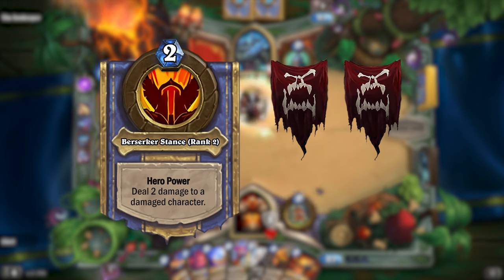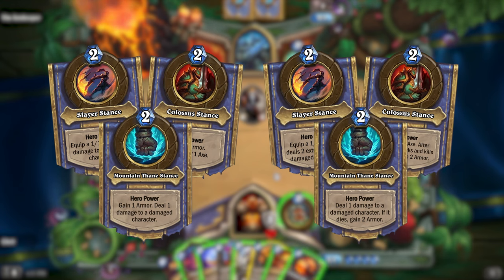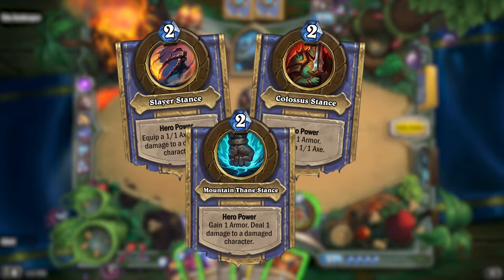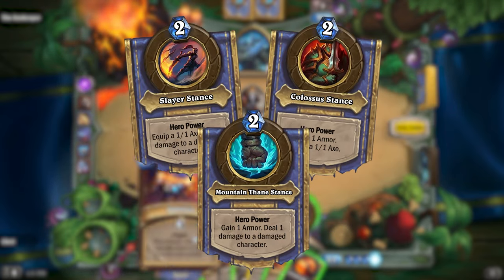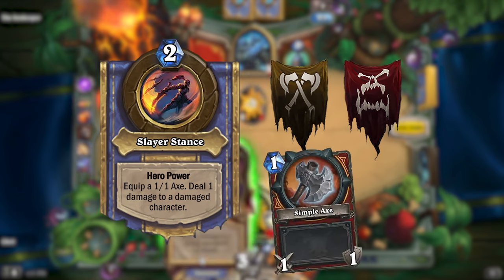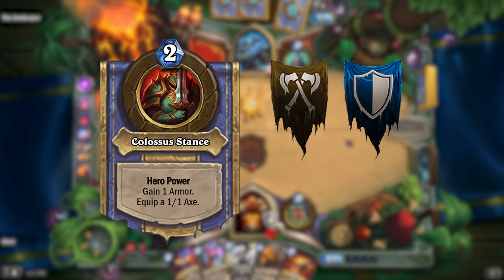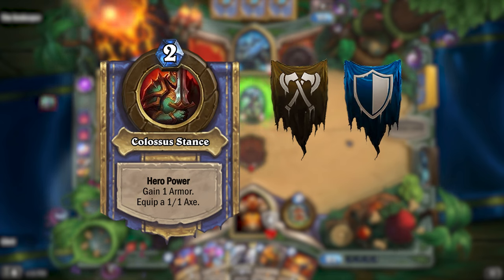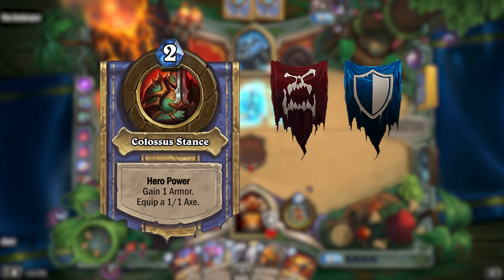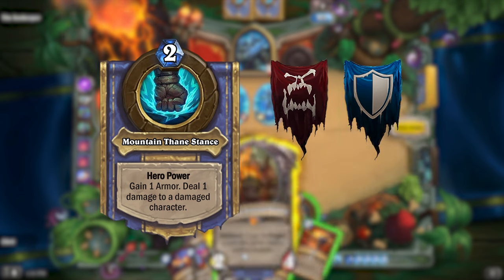You can also mix your stances, but I'm not sure what that would look like. I came up with two different designs for mixed stances and I'll let you guys decide which you like better. The first simply combines the effects of the two single stance hero powers. Arms and Fury would give you Slayer Stance, which equips a 1/1 weapon and deals one damage to a damaged character for two mana. Arms and Protection would give you Colossus Stance, which gives one armor and equips a 1/1 weapon for two mana — basically the Druid hero power. Fury and Protection would give you Mountain Thane Stance, giving one armor and dealing one damage to a damaged character for two mana.